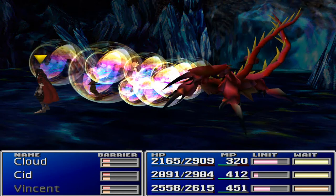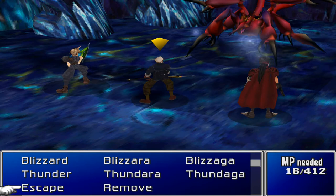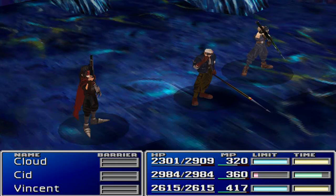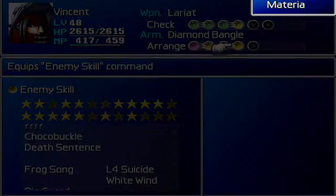Oh, this could sting — slightly, yes. Let's go for a White Wind. Cid, go for a Thundaga. Cloud, go for a Mission Time. No need — Thundaga did the trick. That's nearly level 50. I think everybody should have that now: Magic Breath! Magic Breath, Magic Breath — nice. So we have one more enemy skill to grab.